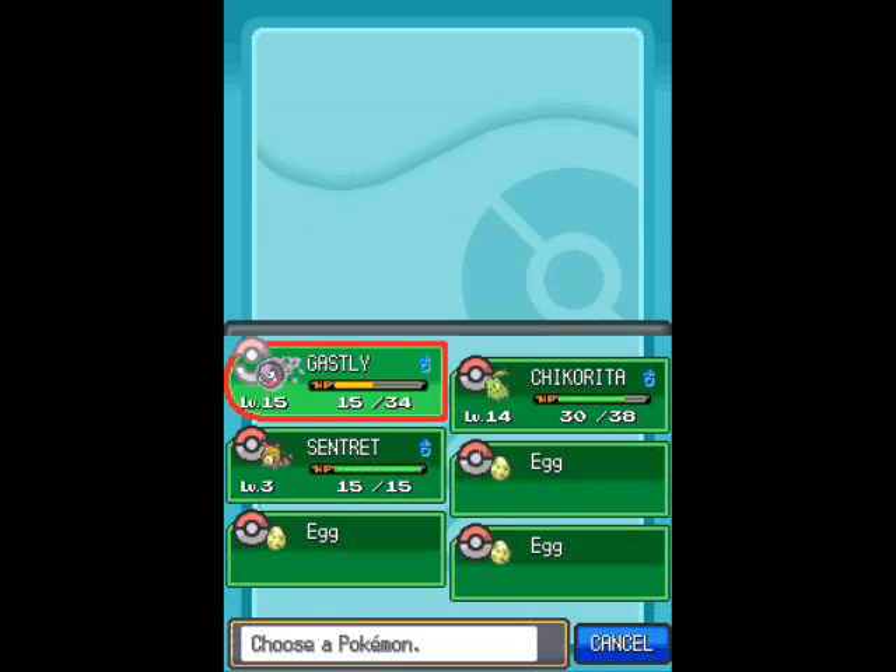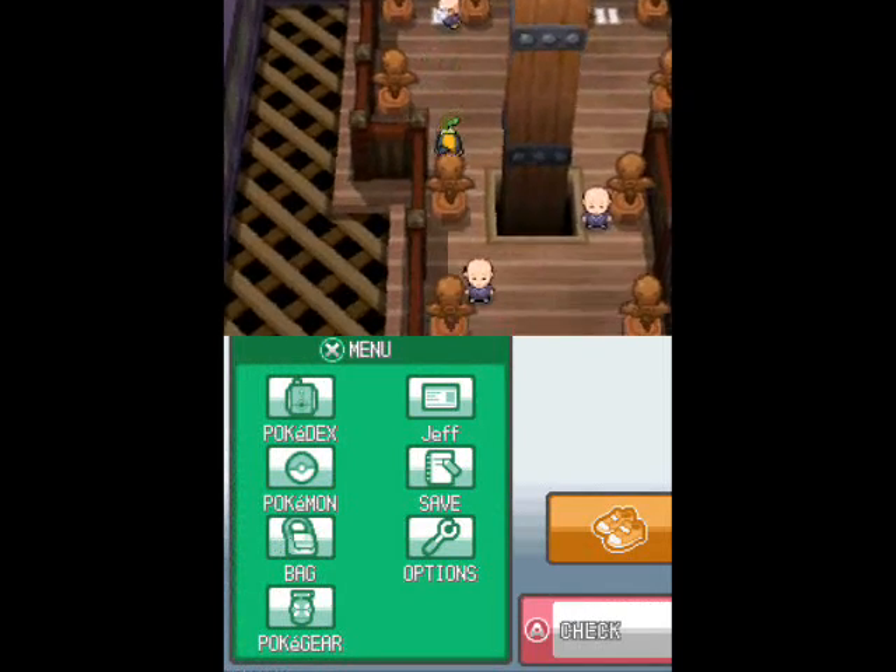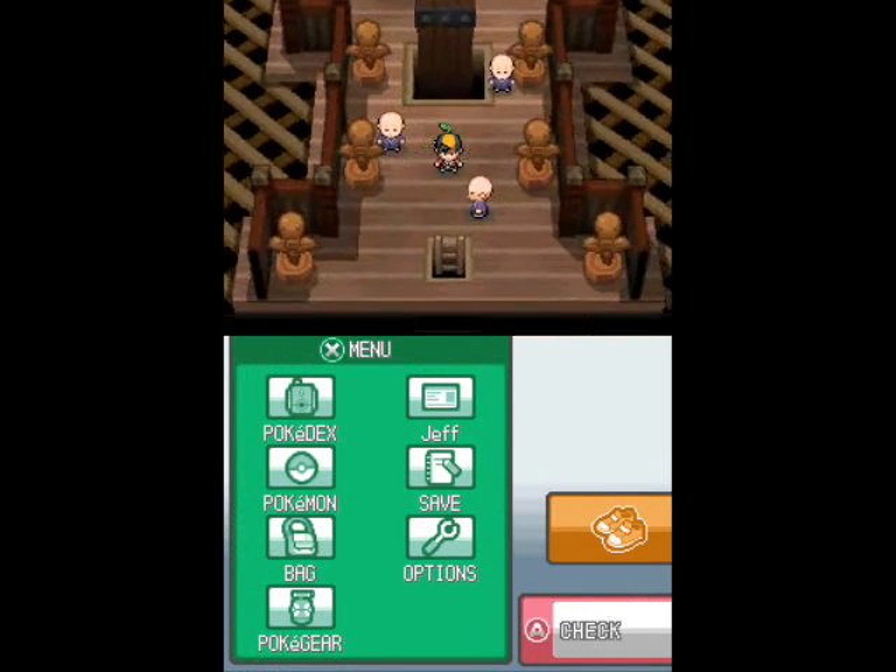Escape from Bellsprout Tower, and I'm going to use Chikorita for that, since it's daytime right now, which means only Wild Rattata are in here, and Chikorita is the only one who can harm these.